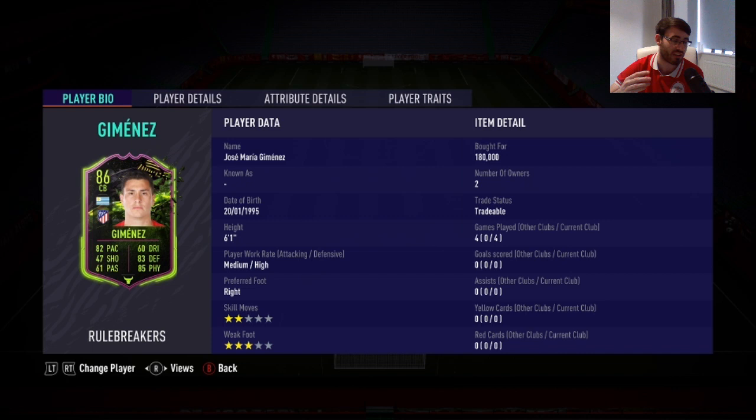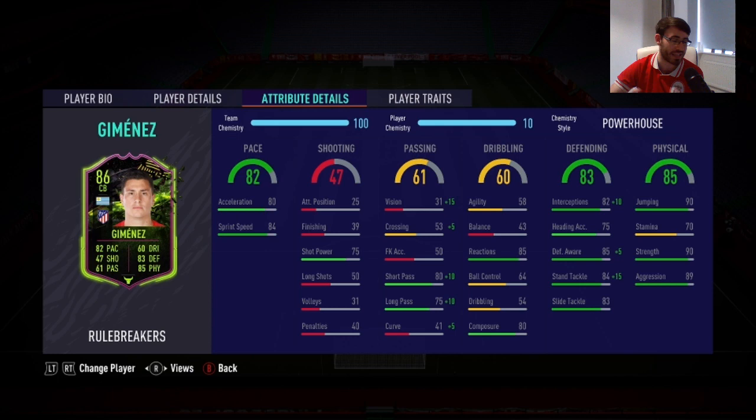Moving into his in-game stats, some of his main stats include his 85 defensive awareness, 90 strength, 89 aggression, and 85 reactions — some top in-game stats right there. I had the powerhouse chemistry applied to him. For player traits, there's nothing too much in this area — he has the AI traits of dives into tackles and also the injury prone trait.